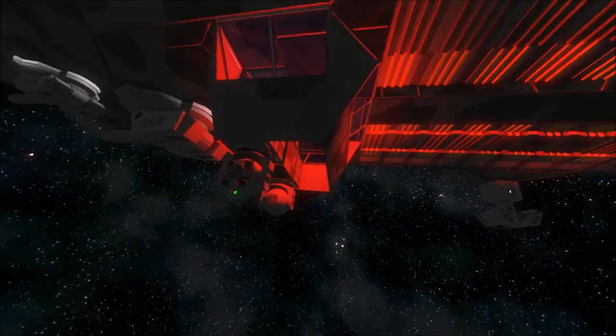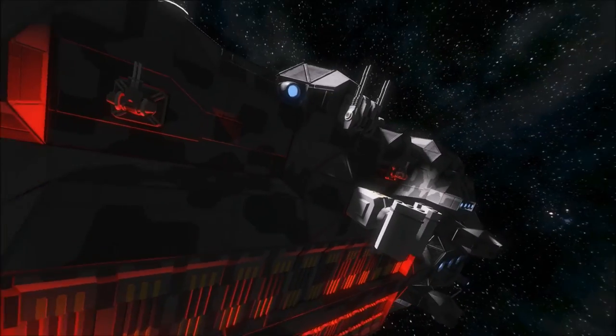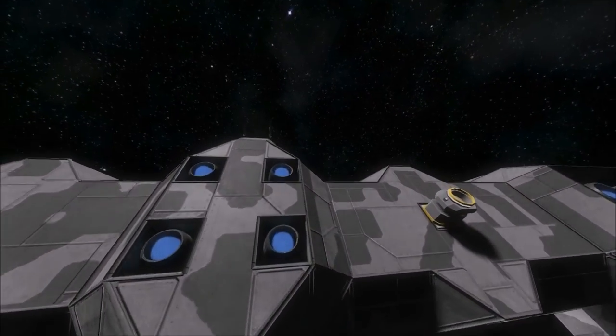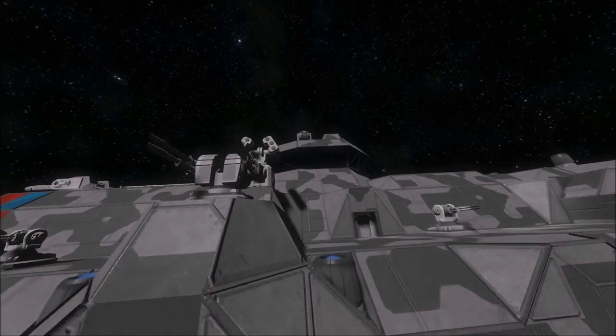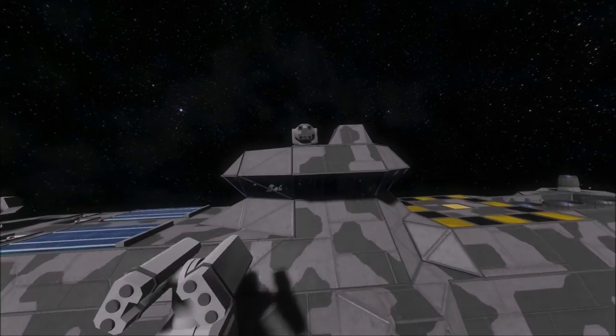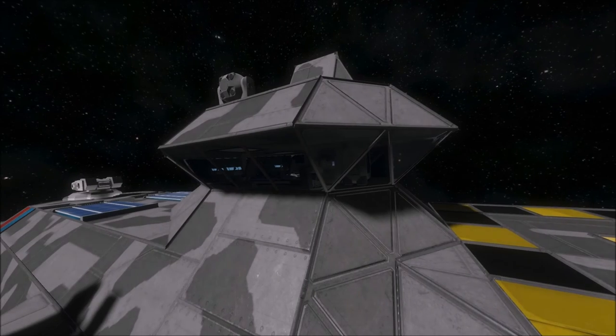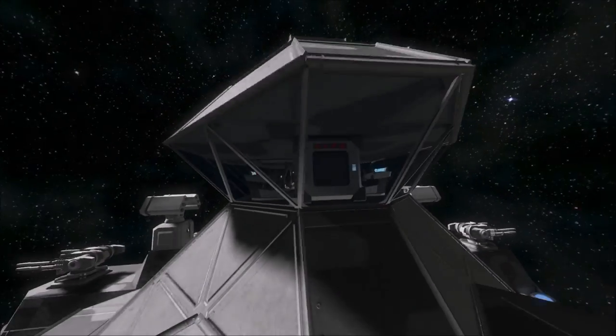On the opposite end, the ship is equipped with a navigation bridge. The navigation bridge serves the purpose of fleet control or space flight control for smaller craft, and it has a full 360-degree view.